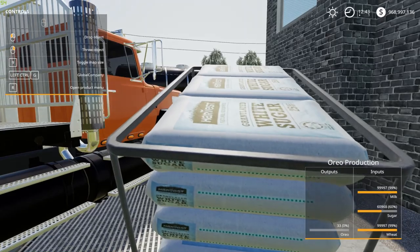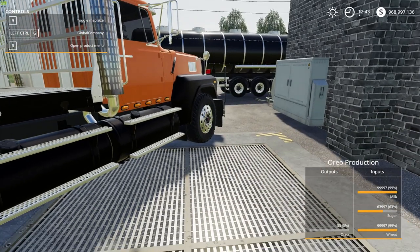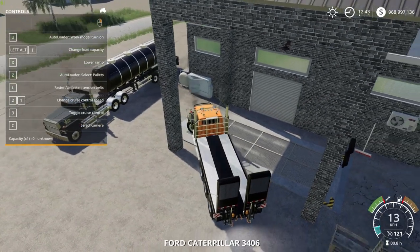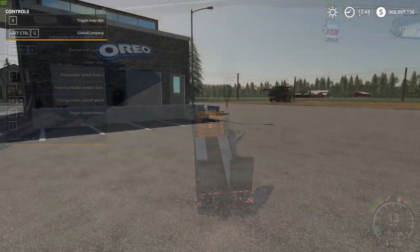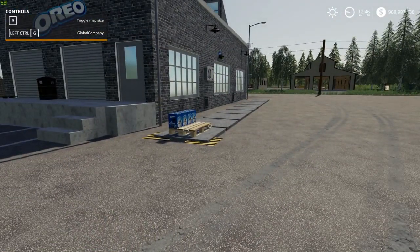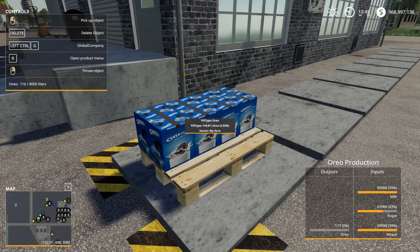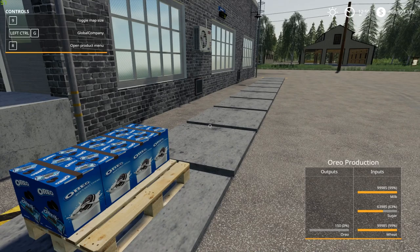I love the packaging on those sugar pallets too — it looks great. That's not 100,000 liters, but we have enough in there to get production underway. So remember, this is only 100 liters an hour. Each pallet is 4,000 liters. Look at that — nice packaging. They look delicious.